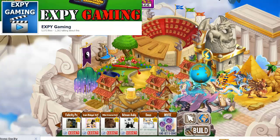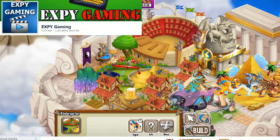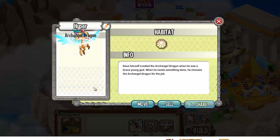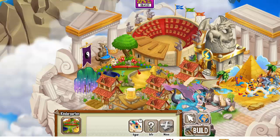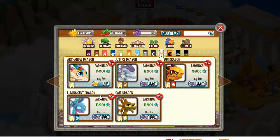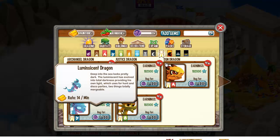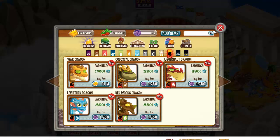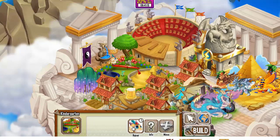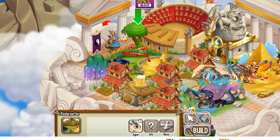My name is XP Gaming and guess what dragon I have in the kindergarten? That's right guys, the Archangel Dragon, which is available in the shop starting today for 8 million gold. New dragons have been added, so that's awesome news guys. I already bought the egg and hatched it.